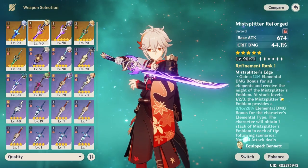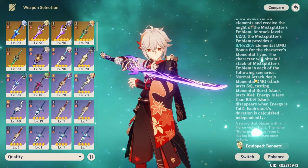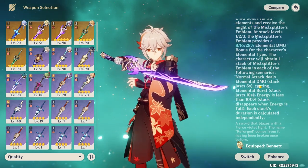Mist Splitter is a very great weapon as it is, but Kazuha won't be able to utilize it because he has no elemental infusion to his normal attacks. And now on to Artifacts.